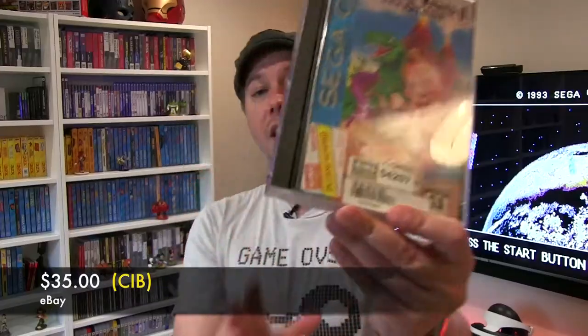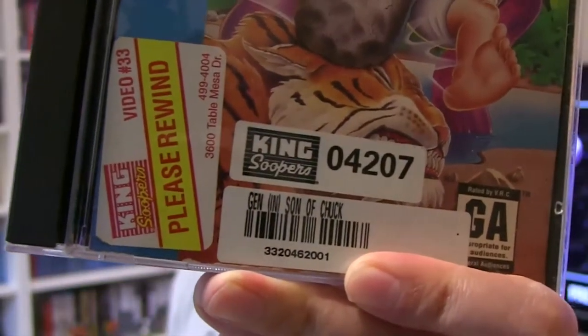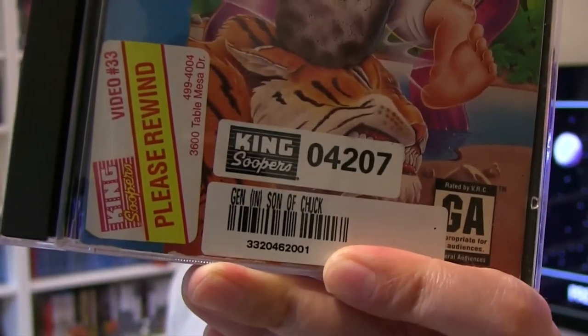You can usually find this game for somewhere around $40. This one I got for $35 on eBay with free shipping. It also has some old stickers from what looks like a video store — possibly it was rented out of there. If you're familiar with King Supers, let me know — it feels like a supermarket possibly.